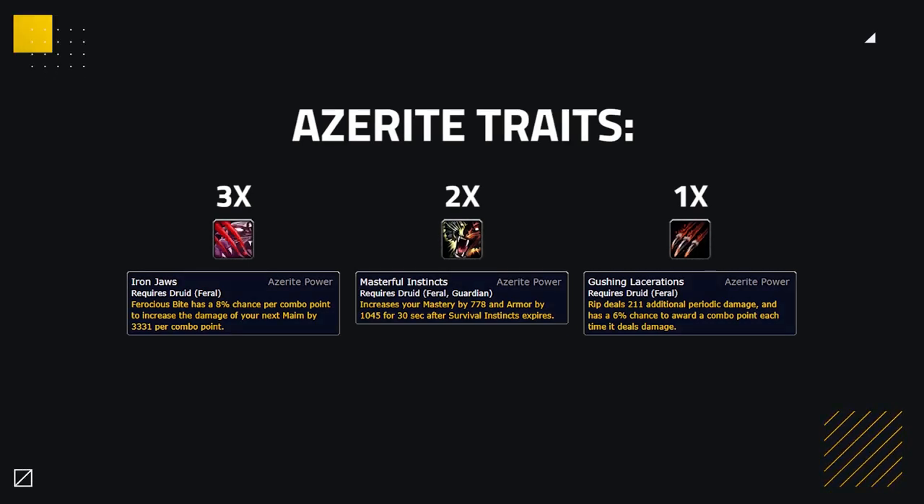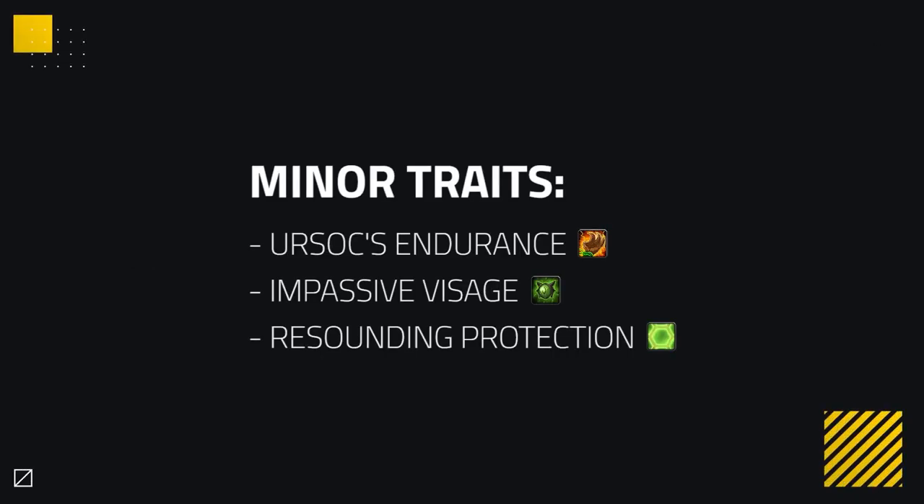Your best-in-slot Azerite traits will be 3 Iron Jaws, 2 Masterful Instincts, and 1 Gushing Lacerations. Iron Jaws gives you the most damage and is the go-to trait to stack. Masterful Instincts gives extra Mastery — your best stat as a Feral Druid — as well as more armor after Survival Instincts expires. Gushing Lacerations adds a bit more damage and can give extra combo points, allowing for a more fluid rotation. For minor traits, you generally want Ersox Endurance, Impassive Visage, or Resounding Protection if you are able to use them.